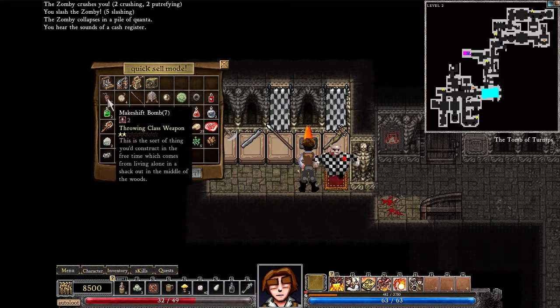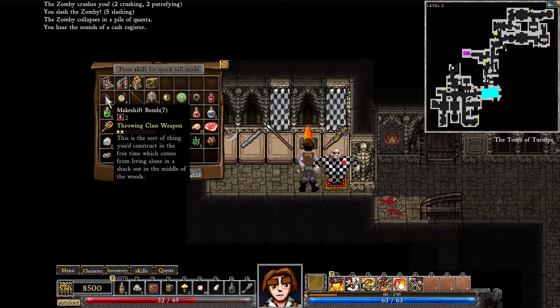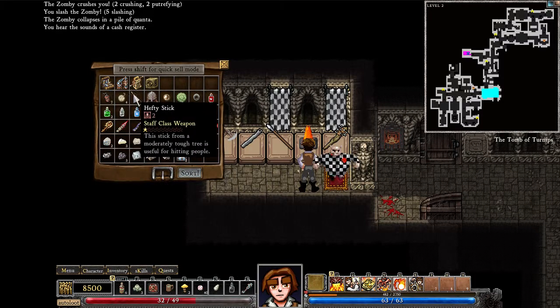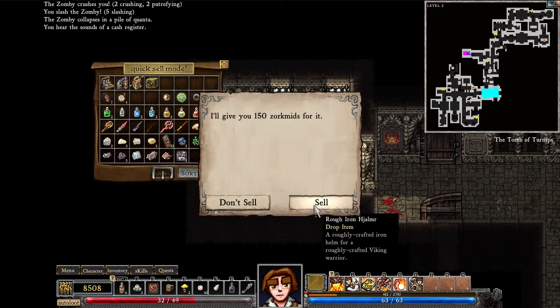I'm just going to start quick selling. Makeshift bomb — that's the wrong weapon. Two, four — maybe I'll use those, they don't sell for a lot anyway. Eight zorknits — that was a good thing to hold onto.